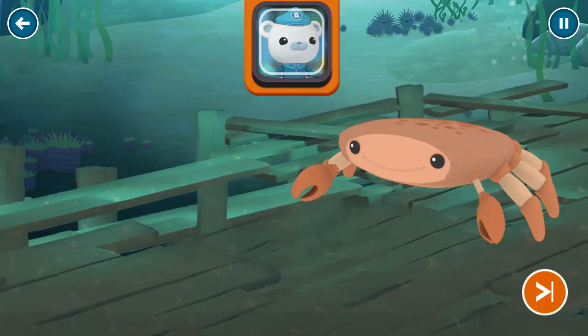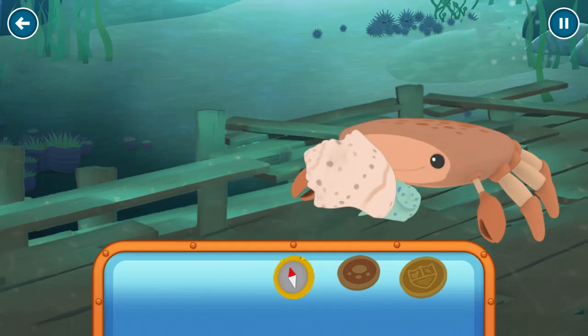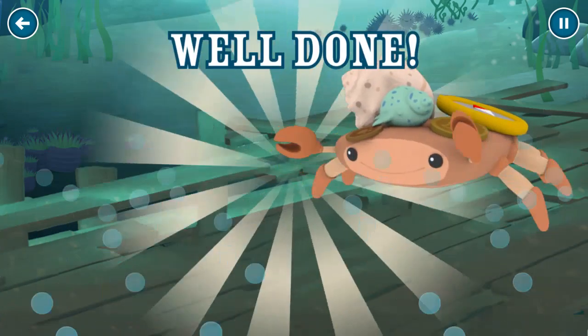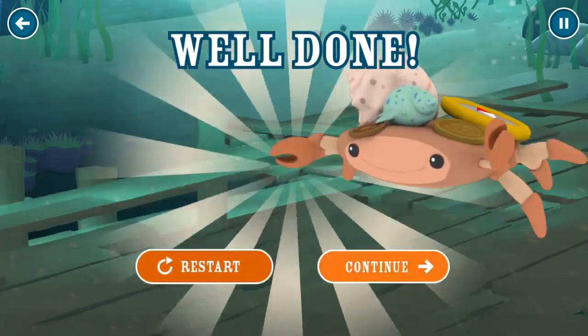Those are all ideal. Let's help get the crab decorated. We're nearly done — drag the objects onto the crab. That does suit me. Oh, lovely! Ha ha ha! They won't spot me now! Another mission completed. This decorator crab won't have anything to worry about now. Continue.